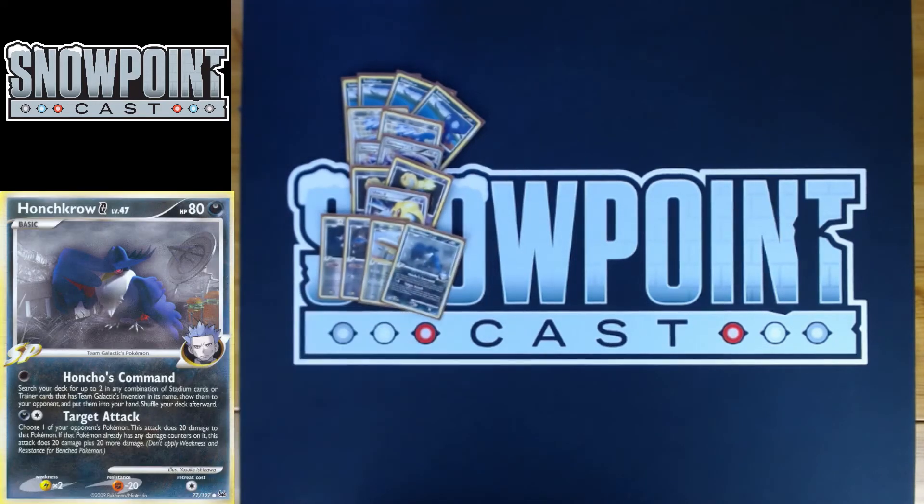You also play one Honchkrow G. Honchkrow G has 80 HP, a single retreat, a resistance to fighting, and a weakness to lightning. The first attack is Honcho's Command — for free, you search your deck for up to two in any combination of Stadium cards or Trainer cards with Team Galactic's Invention in their name, show them to your opponent, and put them in your hand. Great for early game: helps you find SP Radars to get your SP Pokemon out, or lets you find a Power Spray if you already have enough Pokemon out. You can even get two Power Sprays with Honchkrow if you think your opponent has Collector for double Uxie — getting double spray on two Uxies is devastating.